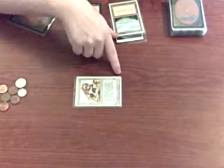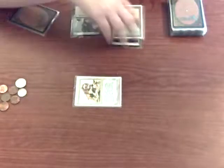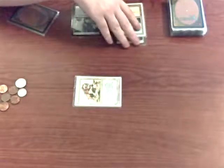He blocked, which means that opponent's creature is going to do 1 damage to my attacking Savanna Lion. Since his toughness was only 1 to begin with, he's going to die. So both creatures are going to take lethal damage in that example, and they're both going to die.